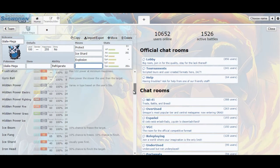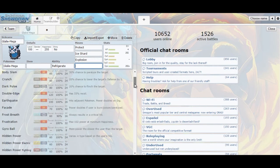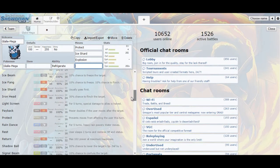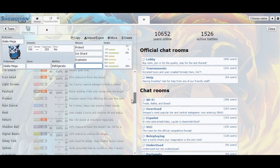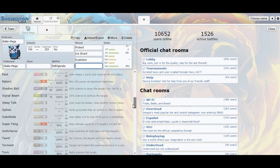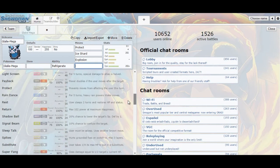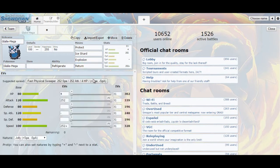Outside of that, I want to run Explosion so that if there's just something I can't deal with after I scout, I can just blow up on it. Alternatively, I could run Return. I considered Iron Head, but there's only a couple of Fairies, and generally using Return would be stronger than Iron Head even if it's super effective. Running all Ice moves is a weird idea, but I can definitely see Return working. We're going to come back to that. For now, this is going to be the Glalie we build around.